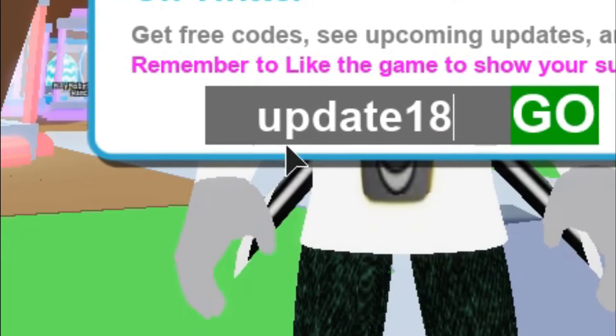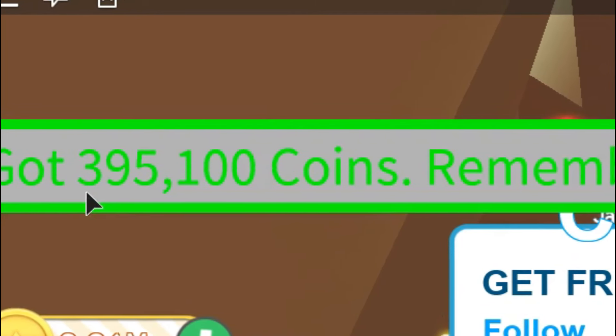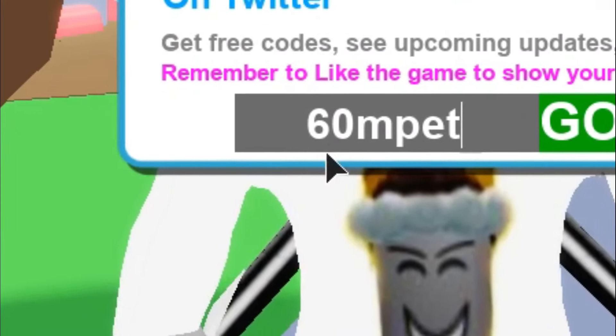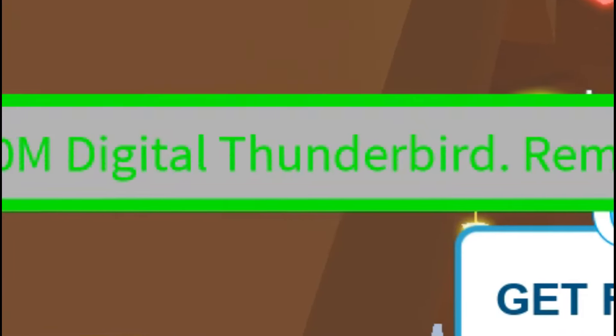The first code is update 18. Click go and you get 395,100 coins! And that's really cool! And this is the next code, and when you type this in, you get the digital Thunderbird Pet!